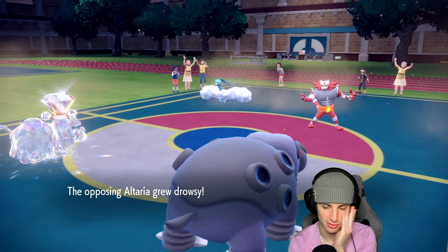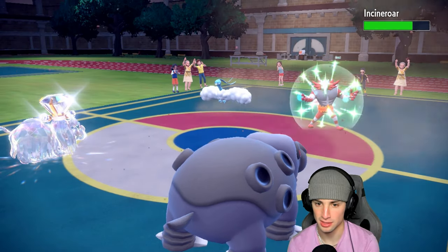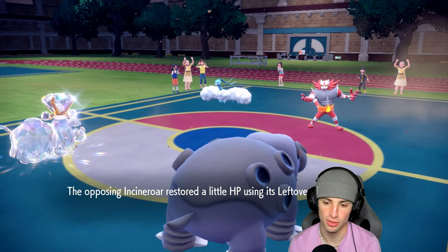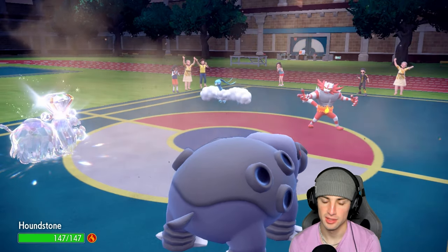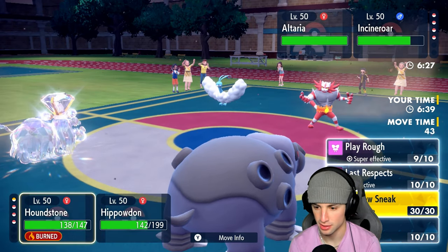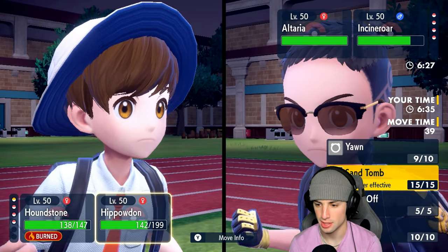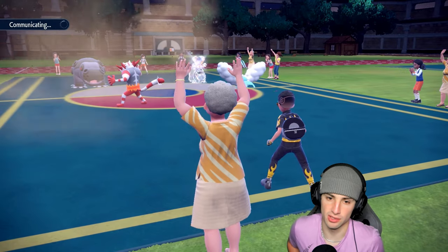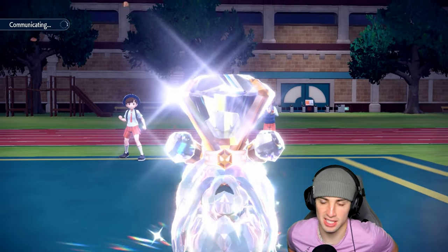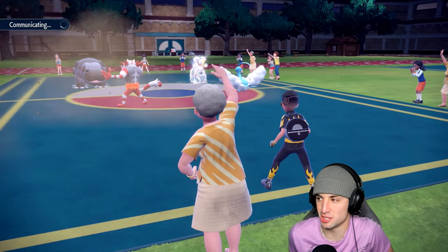We'll save Houndstone for late game since it's burned. Swapping in Gliscor and going for sand tomb into the Incineroar slot, trying to set up pester damage, traps, yawns and sleeps. The problem is they have good pivoting with parting shot and U-turn, so Houndstone swaps out. Hopefully Altaria just goes to sleep.